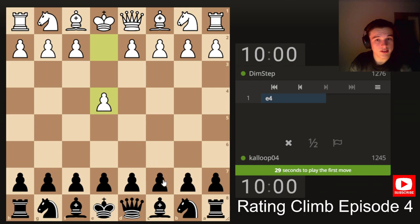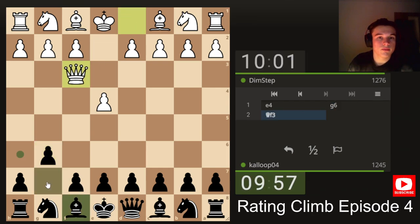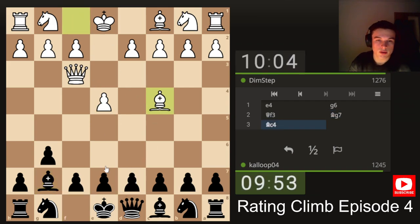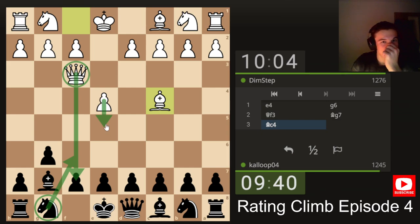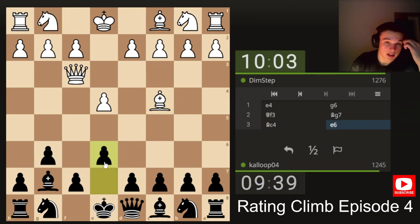Our next opponent is a bit higher rated. They play e4, we're going to go for g6 — play the Modern. The idea is that you don't put pawns in the center immediately; you fight for control of the center from a distance with your pieces, and eventually throw your pawns into the action. Threatens checkmate. If we play knight f6 blocking the queen's attack, then e5 could be a bit scary. But there's no need to complicate it — e6 just blocks the diagonal, makes our life very easy.